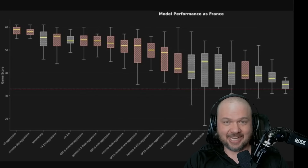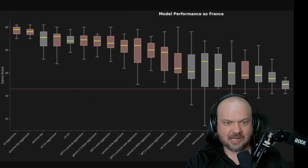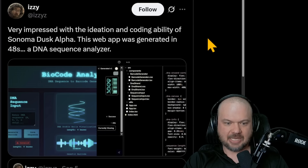It's really good at lying to your face right out of the box — just kidding. Diplomacy is not just about being able to lie; it's a lot more than that, but there are definitely some deceptive elements and anticipating when others might betray you. Overall, it's a pretty good benchmark, and this model performs incredibly well from the get-go. Jacob Mattson says he took this model out for a spin — TLDR, Sonoma Sky is extremely good: very accurate, uses very few tokens, and it's fast. Many people who have tried it are extremely impressed.